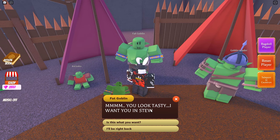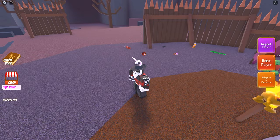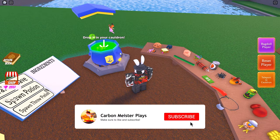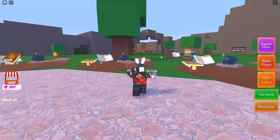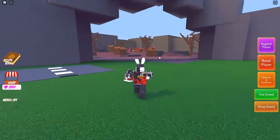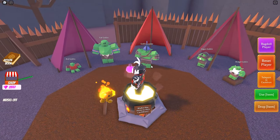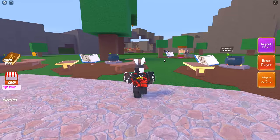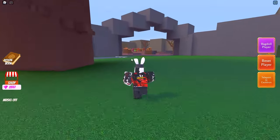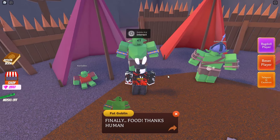The Fat Goblin says 'You look tasty, I want you in stew.' For this one, let's teleport to our cauldron and grab the fairy and the chameleon to make a Death Shrink potion. Then make your way back to the Goblin Village, stand on top of the cauldron, drink the Death Shrink potion to shrink down, drop in there, then head back and click the cauldron to give it to him. He says 'Let me try — finally food, thanks human!'